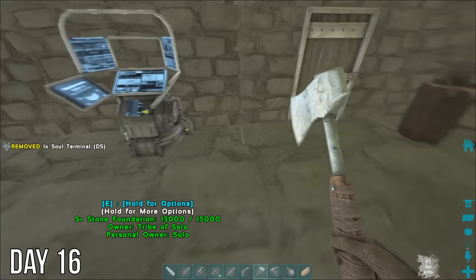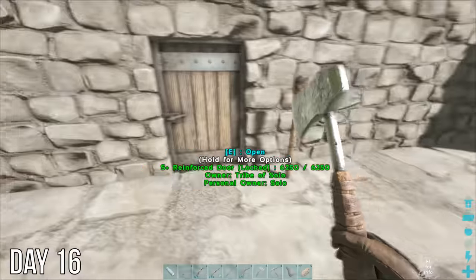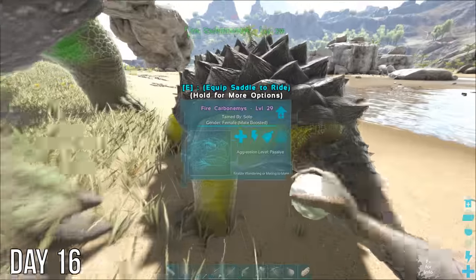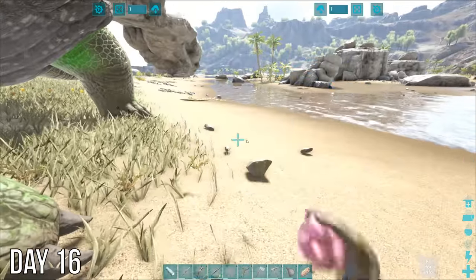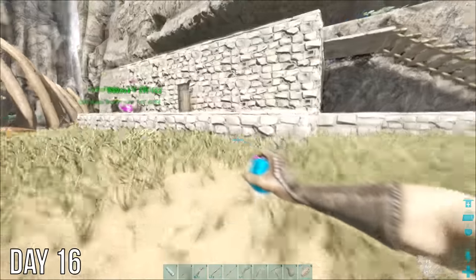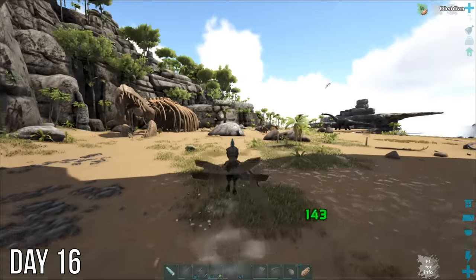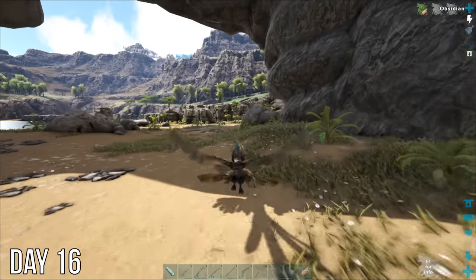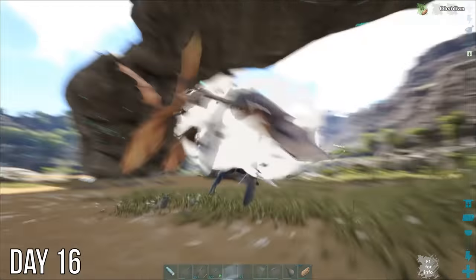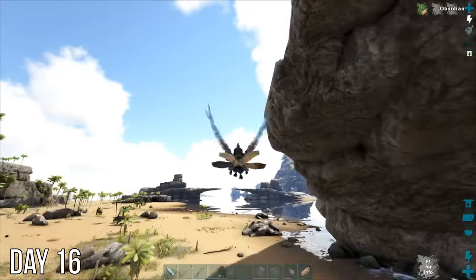I was even happier when I went home to make this soul terminal. The neat thing about it is when I put soul traps inside, it will collect anything they would drop like eggs or poop. Now that I have a male turtle, my plan is to go collect all the variants of the female turtles I can find, then use their eggs to make kibble for the next tier. I spent the next few days out looking for female turtles and occasionally getting surprised by a superpower I hadn't seen yet — nope, no thank you, maybe we'll try that again tomorrow.